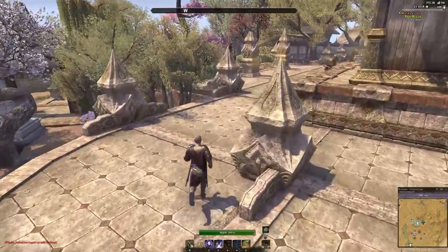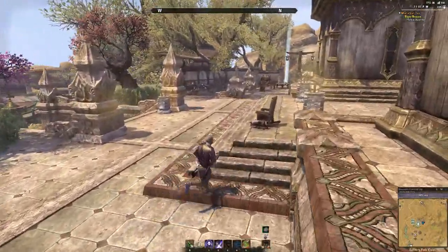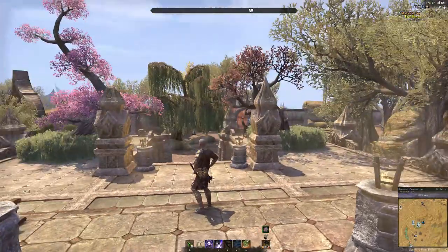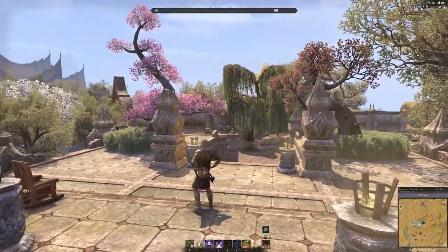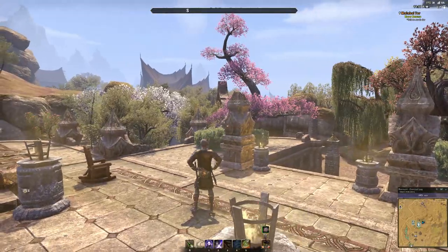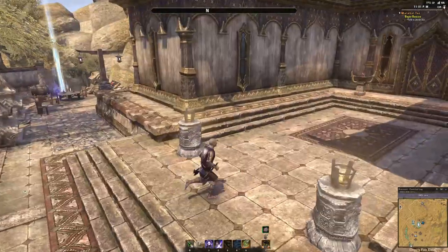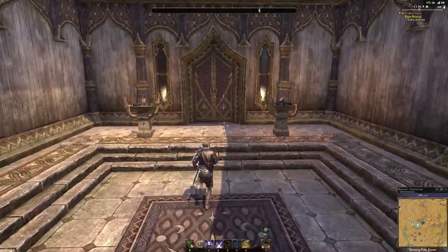That's pretty much all of the outside of Serenity Falls Estate. As you noticed I did add a whole bunch of trees — I like the rainforest kind of look, so I littered the place with trees and gave it that messy nature look. Anyway, we come in and head inside.